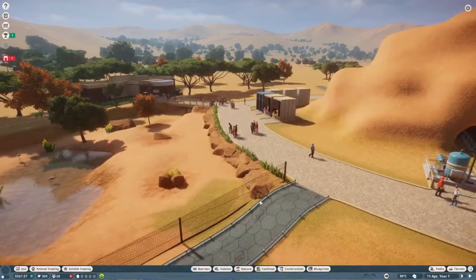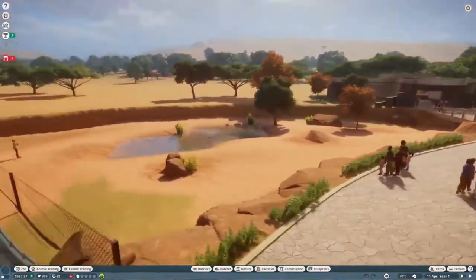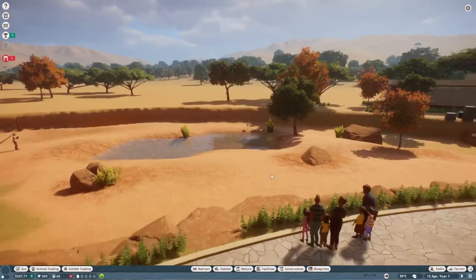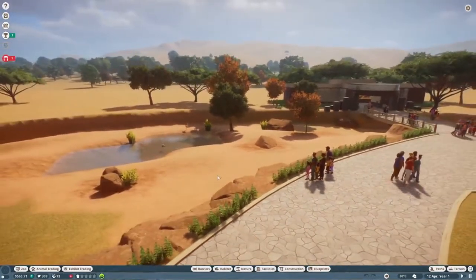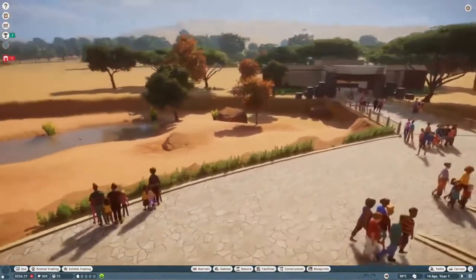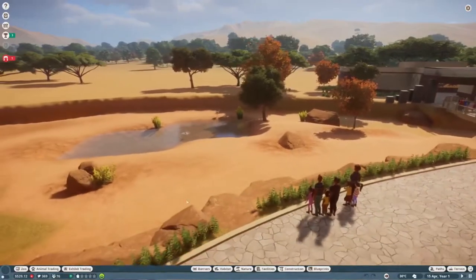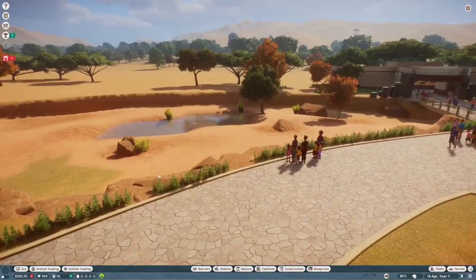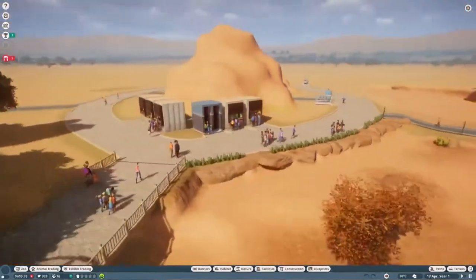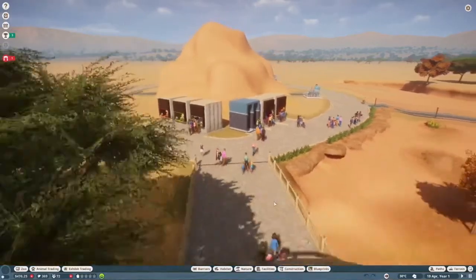Every other episode I'm planning on doing will be a time lapse, and then one will be a management episode. You can take a look at our cash — we have just over $500, so there won't be much managing today as much as managing our money. We do have all of the necessities — food and drink times two right here for our guests.